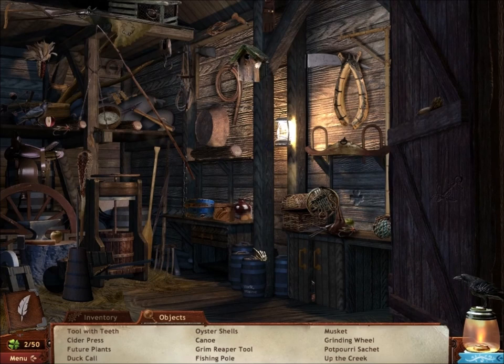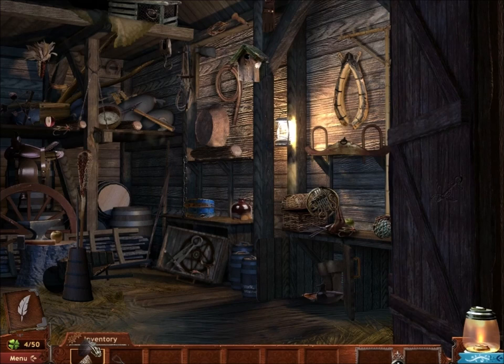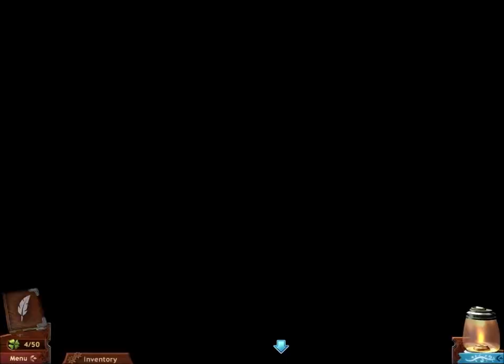This hidden objects challenge gives us a shovel handle. Now obviously we're going to put the shovel blade and the shovel handle together to get a shovel. Put them together — woohoo! We got a shovel.